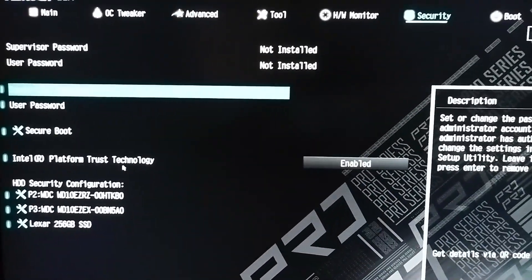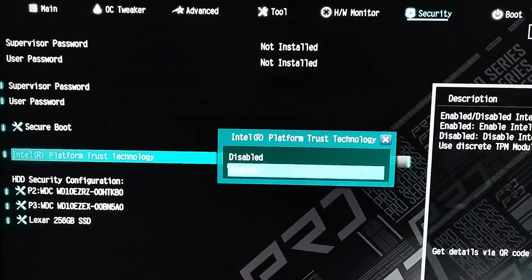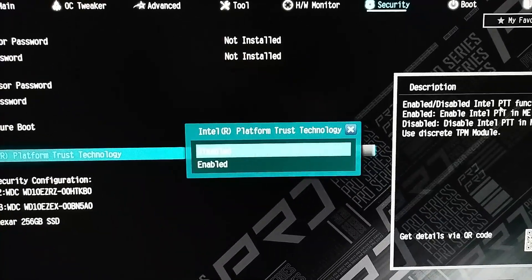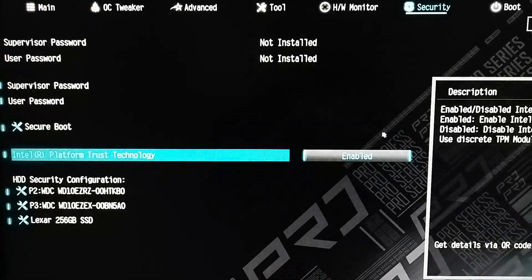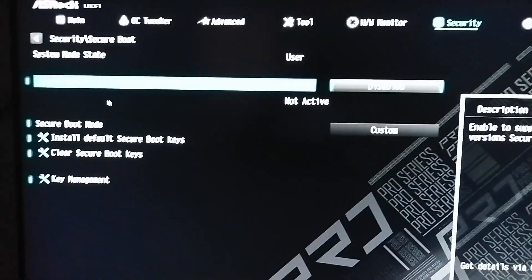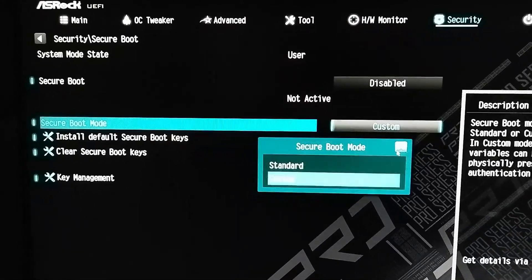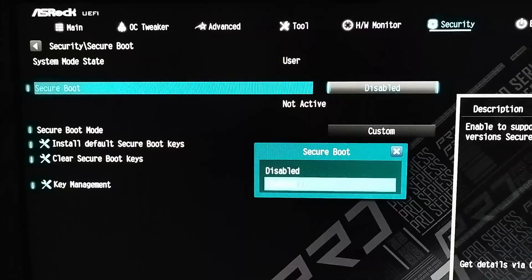From Security, you can see Secure Boot and Intel Platform Trust Technology — that's PTT. You have to enable it; if it's disabled, just make it enabled, because that's needed especially for Windows 11. After clicking Enable, you have to go to Secure Boot and then enable the first option, which is Secure Boot. As you can see here, it's disabled, so you click on it and then click Enabled.